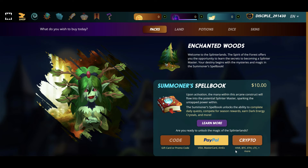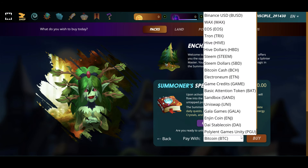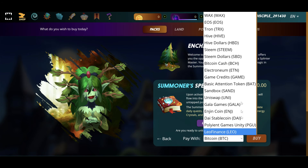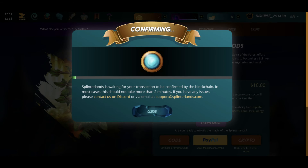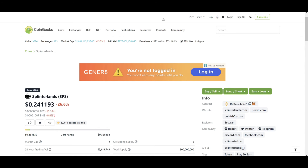Oh, so you can actually pay with crypto — Hive, BTC, ETH, Litecoin and more. You can actually pay for this game with all of these cryptocurrencies. Sandbox, Engine. Just setting up the spell book for $10, which is only £7. I've noticed the market cap went up by nearly 3 million today, just in the last five hours. Still in its infancy.